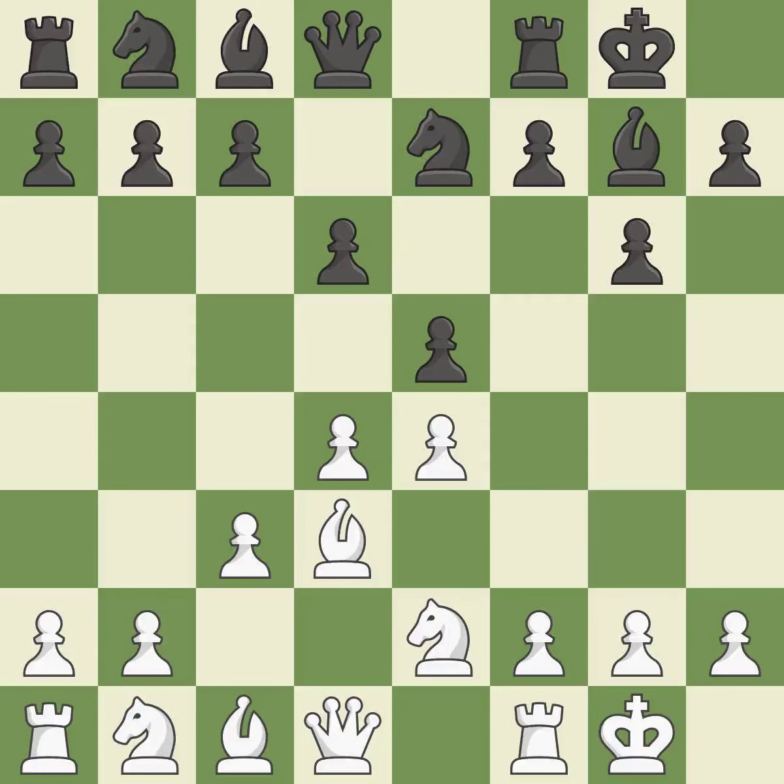Castling develops a rook while also moving the king to safety. Castling to the same side of the board as the opponent tends to lead to less sharp positions compared with opposite-side castling. That is a logical response and an equal trade.